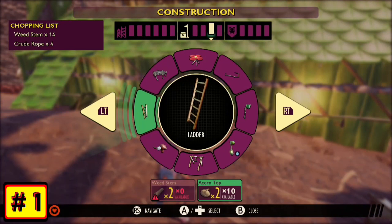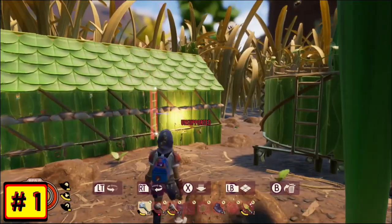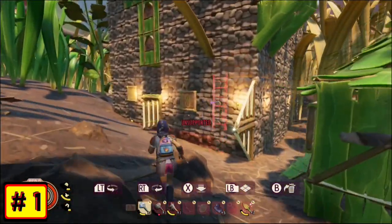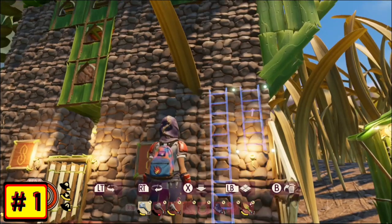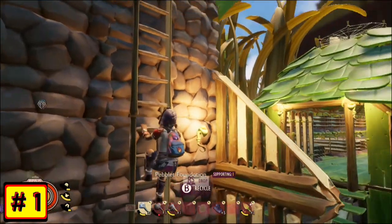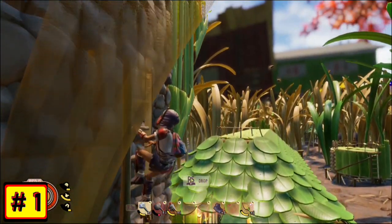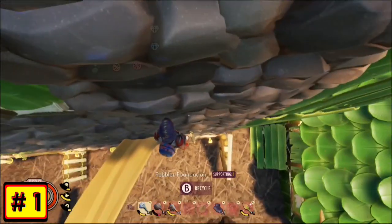Number 1. For those of you who didn't see my seven content suggestions for Grounded video, ladders was one of them. The way I described the ladder — I even drew concept art for it — is exactly how they've implemented it here, where you can stack them on top of each other and use them as an alternate way to go up and down things. Although the ladder is really only good for about three floors because you can't haul stems while climbing the ladder.